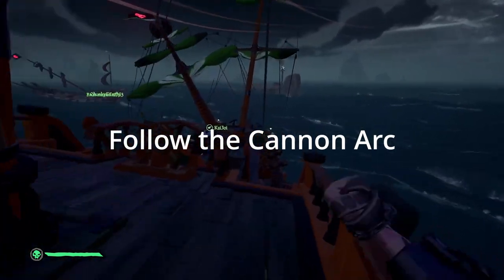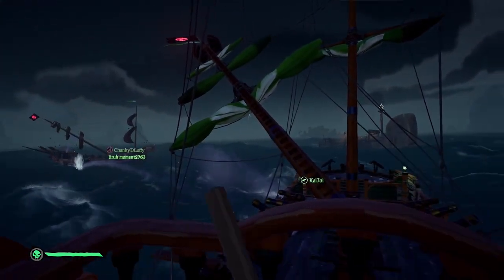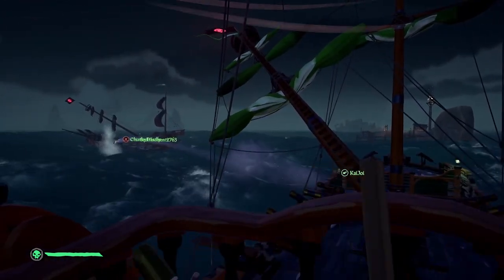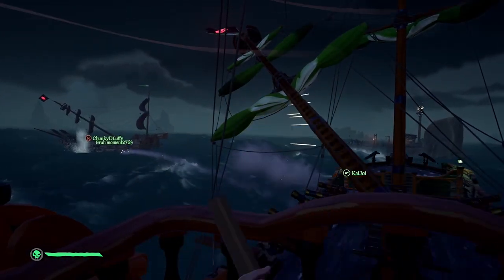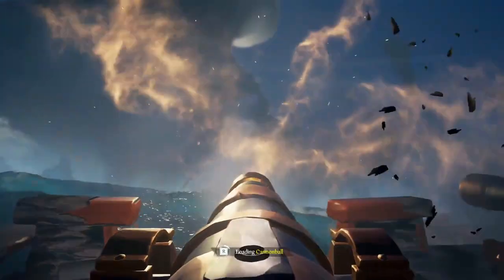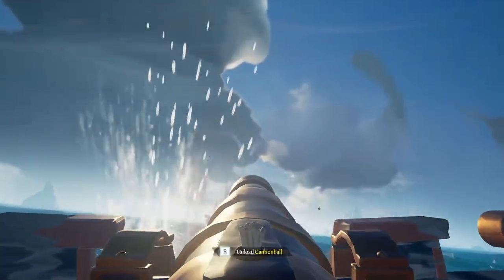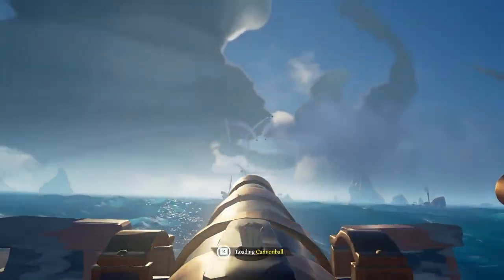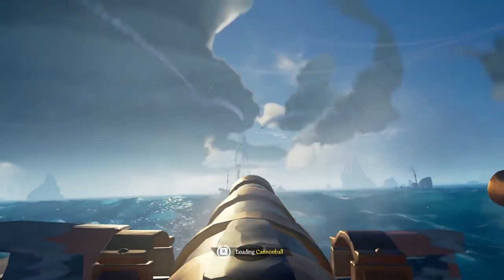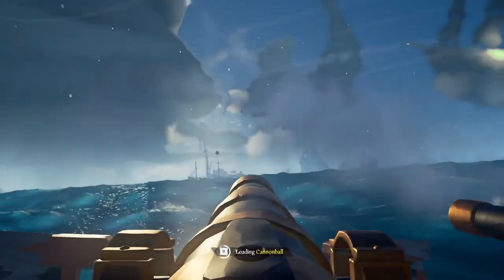Tip one: follow the cannon arc. Once a cannonball has been shot, it leaves a white smoke trail in its wake — this is called the cannon arc. Matching the cannon arc is a very useful skill. It's the art of watching your team's cannons and matching what they are doing based off the smoke trail. This is very useful if you're missing your shots, and even more useful if you have a skilled flex or main cannon to match. If your main cannon or flex is hitting their shots, simply shoot your cannonball in the same arc and smoke trail and you will hit.